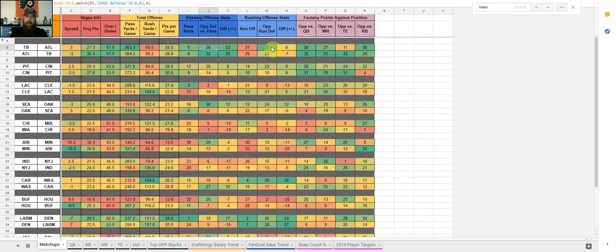We could see an uptick in rushing offenses this week because of the defenses they're going against, but the main reason we're seeing a high over-under is because of the passing defenses. At the end we've got fantasy points against the position — these are DraftKings numbers, very similar for FanDuel. It gives you a look at how many fantasy points they give up per position: quarterback, wide receiver, tight end, and running back. Looking at Tampa Bay in row six here, Atlanta has given up the third most fantasy points to quarterbacks, ranking 30th.